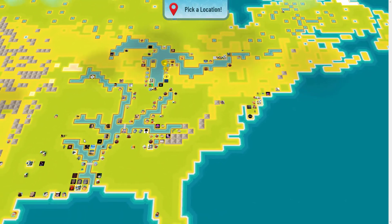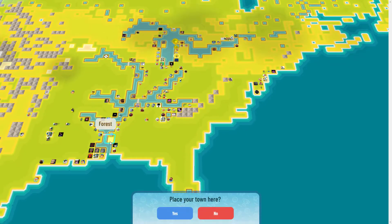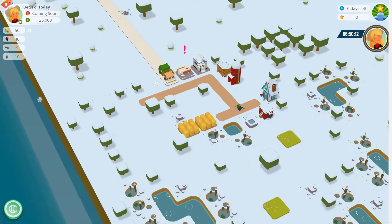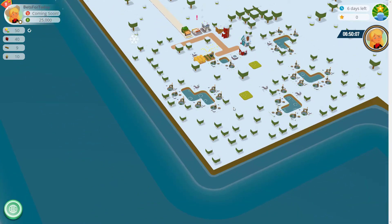The key here is picking somewhere not too far from a city, next to water. We can see there's a city just where my mouse is. We'll call it Vets for today, given that's the name of the YouTube channel, and get that up and running. We have the river down this side and down this side, so river on two sides, which is good.